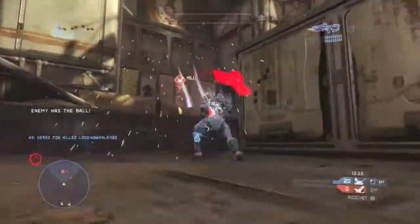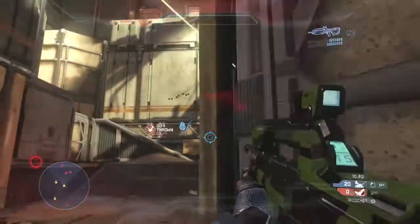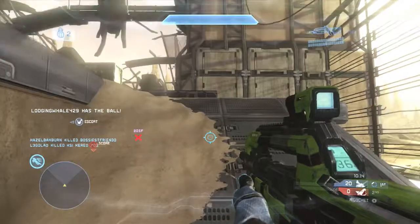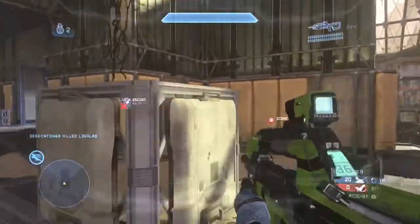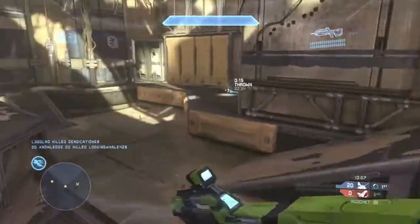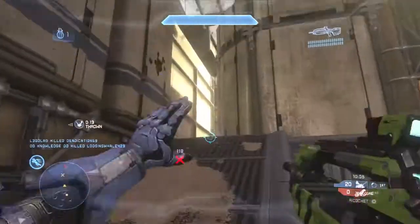On Pitfall, pushing to the enemy's side like I did there will almost always result in a death. This is not a perfect gameplay by any means, but it definitely demonstrates a lot of the strategies you can work on in Ricochet.